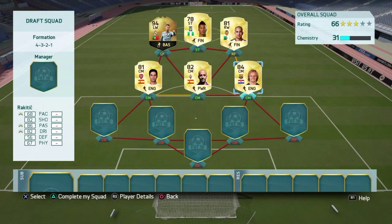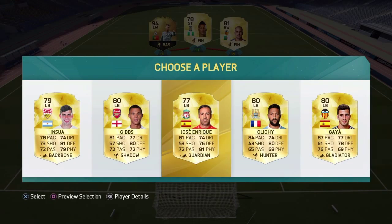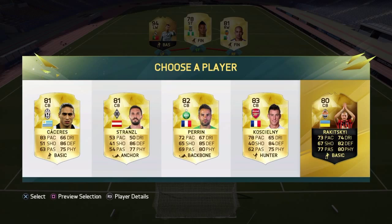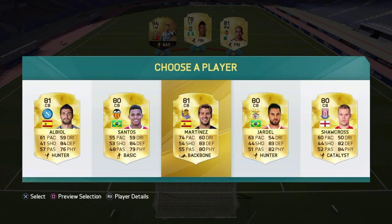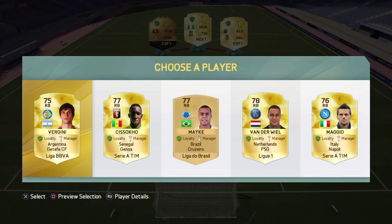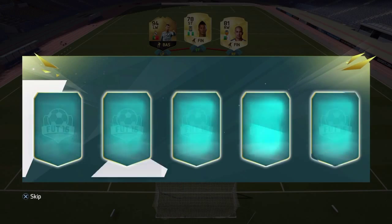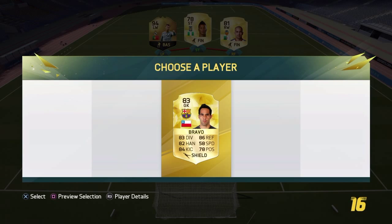Yes, we get Rakitic — that is a very solid La Liga pull. All right, to our left back now: Gibbs, Clichy, Gaia looks solid — 87 pace, also La Liga. First center back: another in-form, but we'll take Koscielny for now. Our other center back: Martinez looks like a nice option, 74 pace, 83 defending. Right back — we'll take this La Liga right back, hopefully we can pick someone else up.